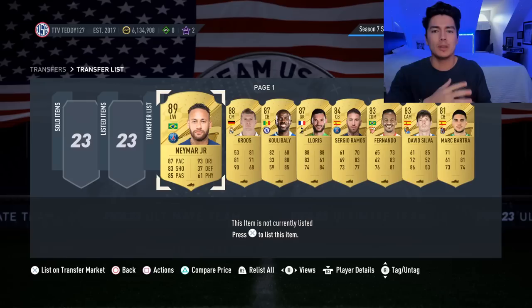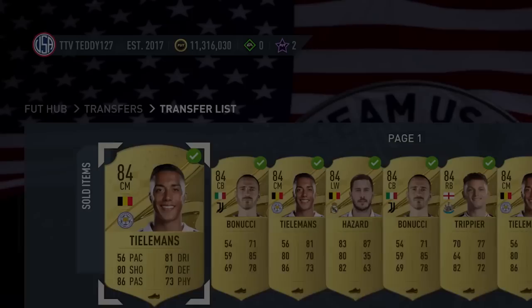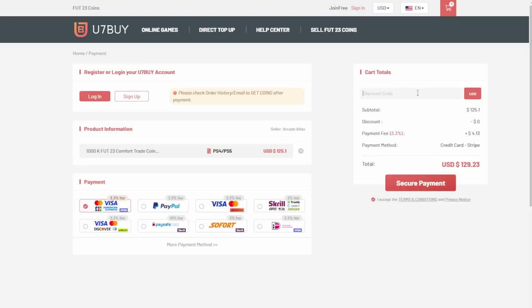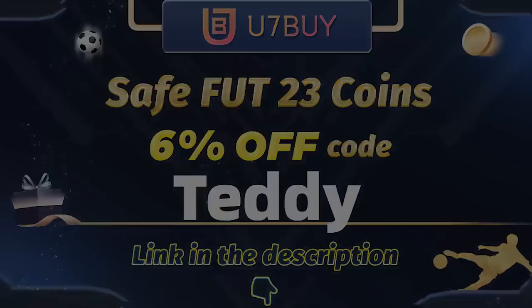Welcome back to the channel. Today we're going to be going over investments you can be doing to make coins in FIFA 23, and we're also going to be going over what SBCs we should be expecting in the next few days. But before we do all that, if you want to have millions of coins in FIFA 23 like me, go to u7buy.com for cheap, fast and reliable FIFA coins. Use code teddy at checkout to get 5% off your order - link is in the description below.